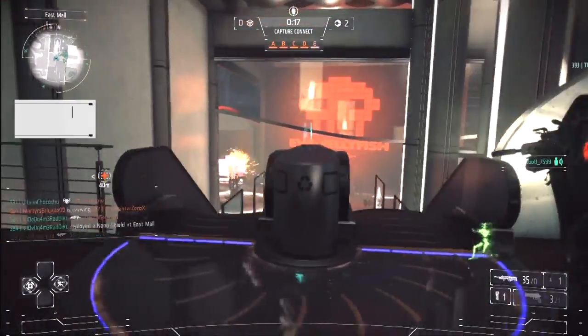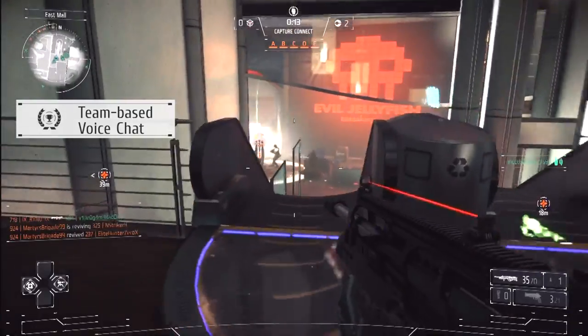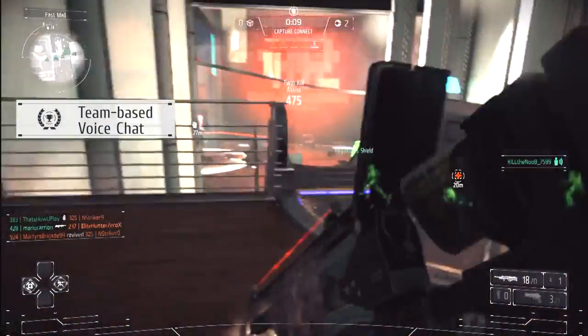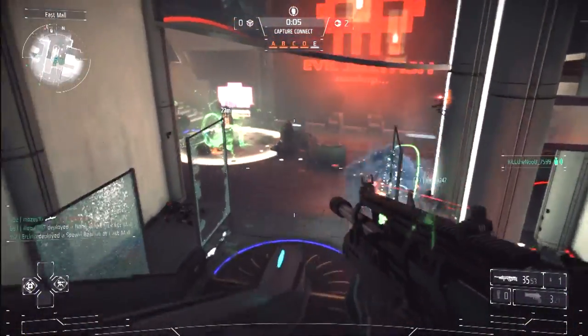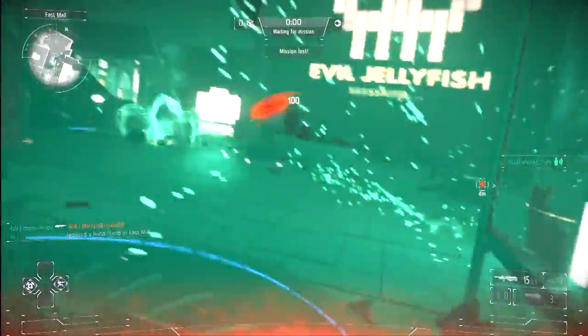My item number 1 is team-based voice chat. Not sure why this wasn't included in the game when it was released, but it's fine. The voice chat is not a proximity voice chat like in Killzone 2; it's more like a team-based voice chat like in Killzone 3. Voice chat supports muting individual players and it works without pressing a button or anything, just like any other voice chat.